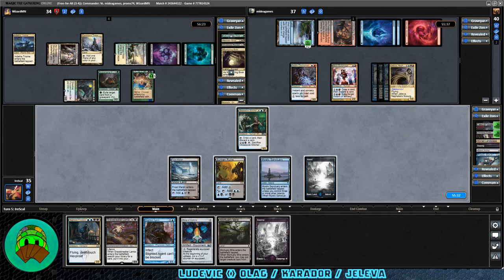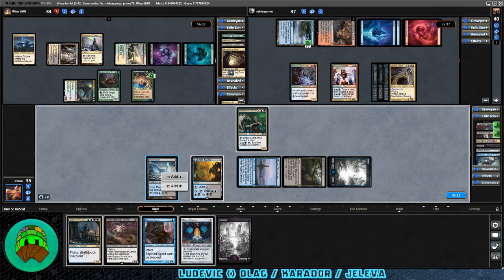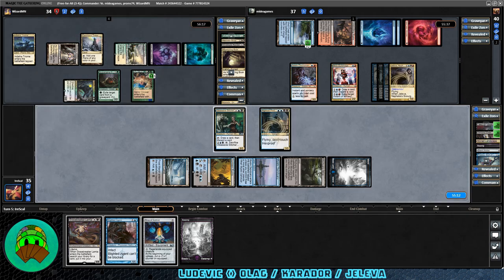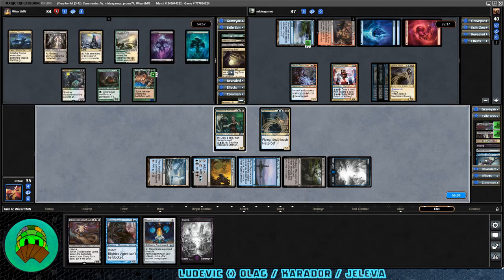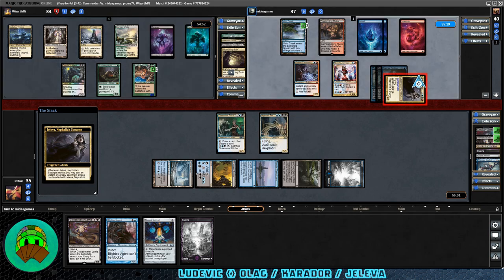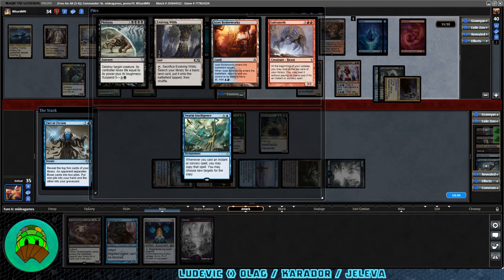We pass it off. Carador has no combats, no new land. Over to Jaleva — first trigger for Jaleva this game. It's Factor Fiction and we get to separate the piles. Let's really make them work for that Swarm Intelligence — it gets out of hand very, very quickly. They kept the other four cards and will have to discard a few, not too big of a deal. They attack into the Carador player — they take the one, down to 33, up to one commander damage from Jaleva.